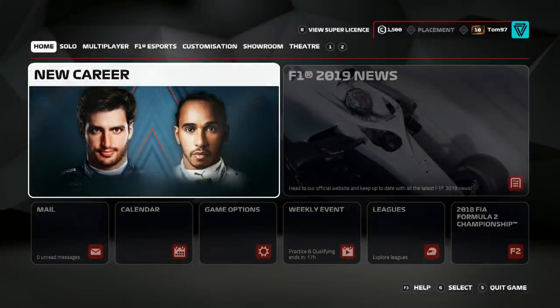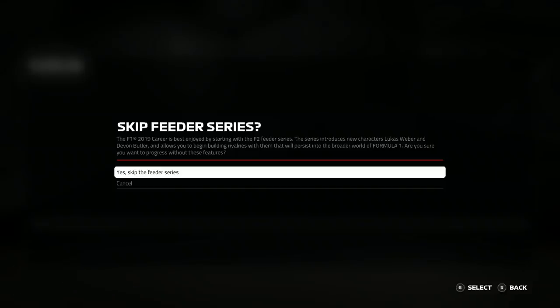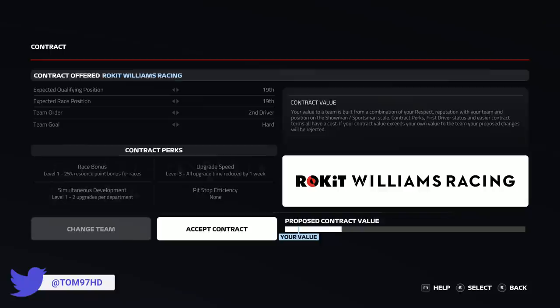Welcome back to the return of my F1 2019 career mode. We start fresh again with a big change compared to the last episode — we've gone to the very bottom, racing with Williams. It was a close poll; McLaren led early but by the second or third day Williams got more votes. It was very close but Williams was the winner, so this is going to be a road-to-glory series.